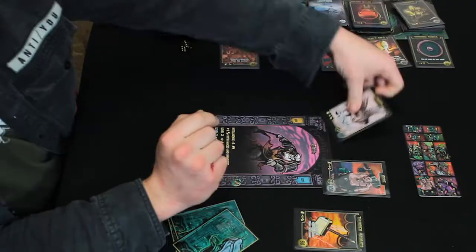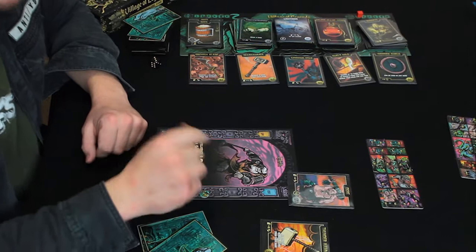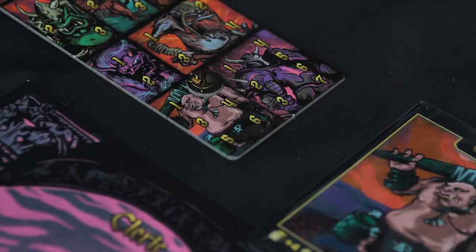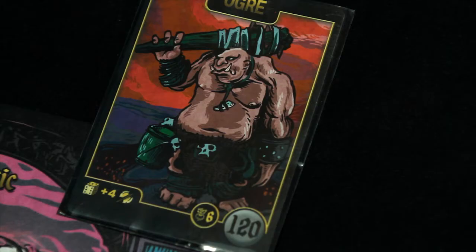The Harpy goes into the discard pile of whoever played her against me, and two carry-over damage goes onto the Ogre. This is when the monster board comes into play — I put two wound tokens on him. He attacks me at the start of the next turn, but he's wounded, so I'll only need four more damage to eliminate him.